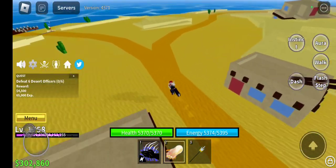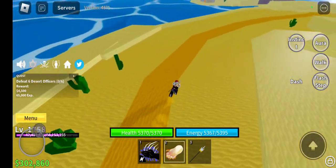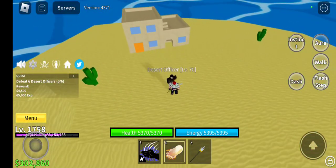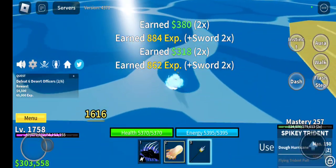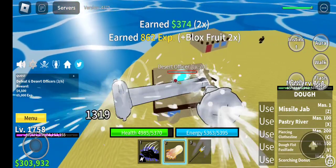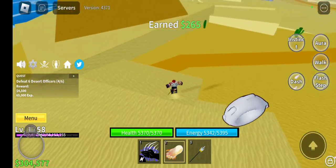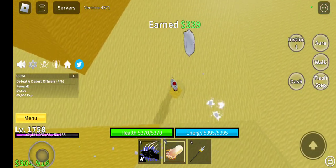Desert officers - these guys are weird to find. You just come back to this little split path from the docks and take the other path instead. I lied earlier - they don't actually have Haki, I thought they did for some reason. I'd never really come to desert because there's nothing to do here besides getting the swordsman hat. Why would you want that unless you're trying to be a sword main?